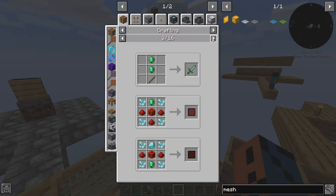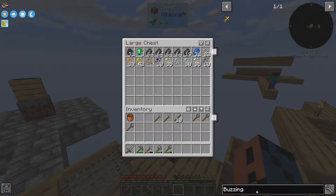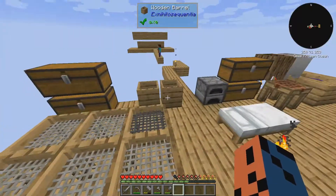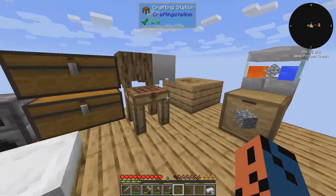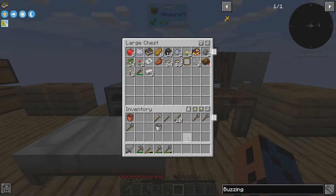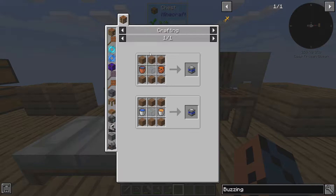Emeralds also can be used to make the porcelain dolls. So we can use emeralds — we don't have to grind for much more iron because it's very slow. I just melted some, actually. And I think I'm going to use this iron to make a bucket so we can get a third generator.